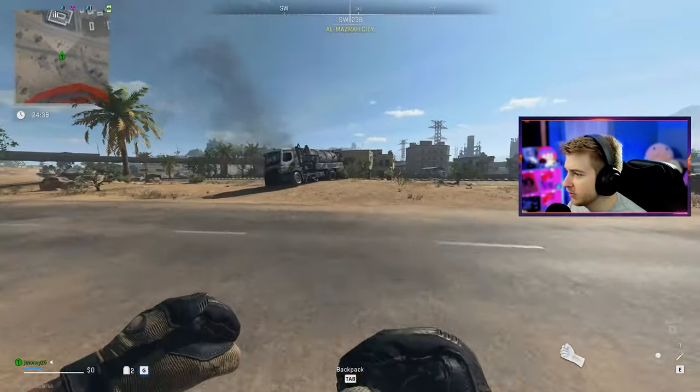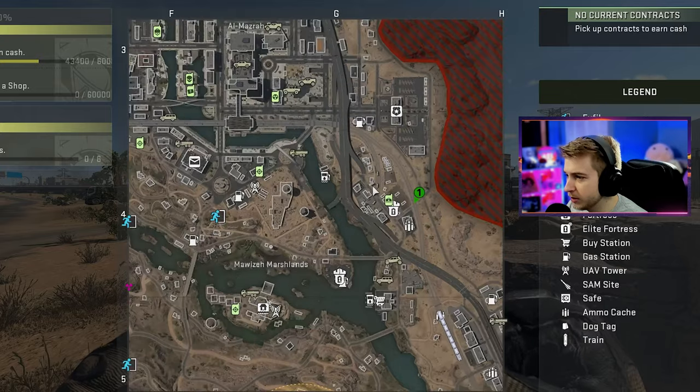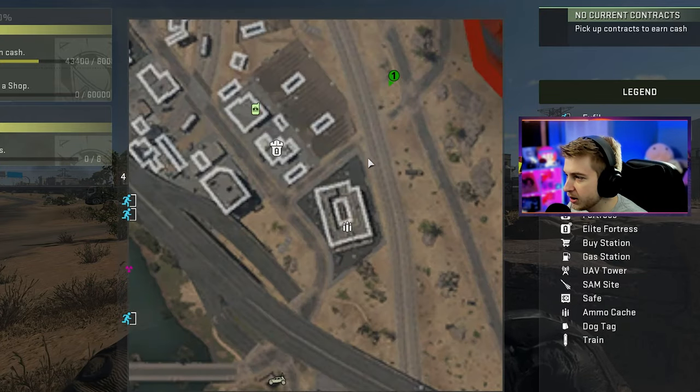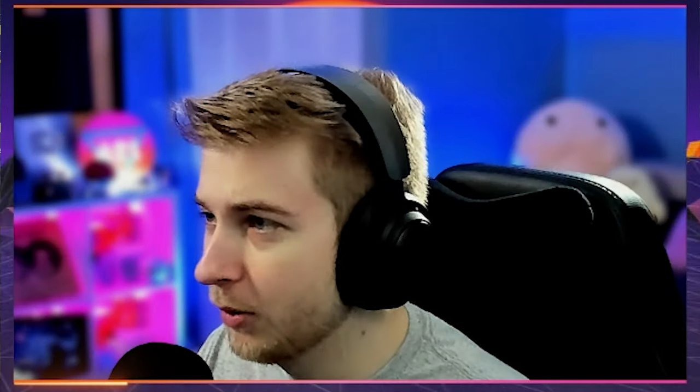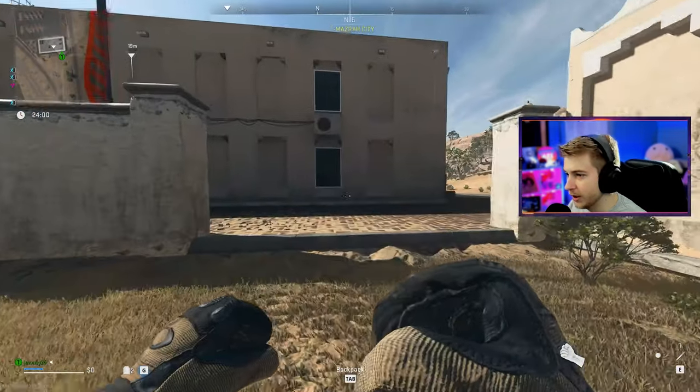First thing we got to do is find a weapon or somebody holding a weapon. Where are we on the map? We're pretty close to the city. The city always has people there and they're always looking to just take out people like me. We're right by a stronghold — don't really want to take that on right now. Maybe we go for right here. We got to be very sneaky.